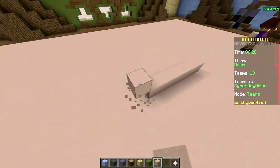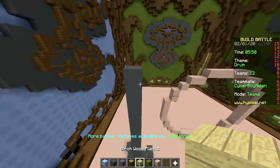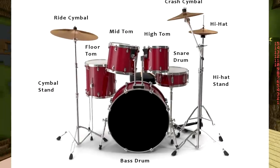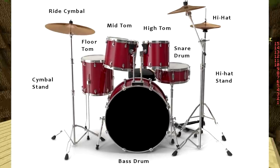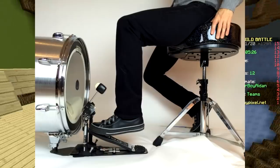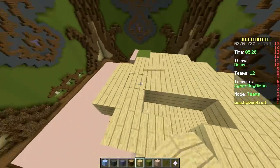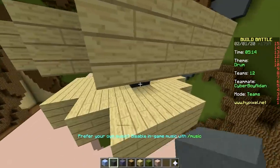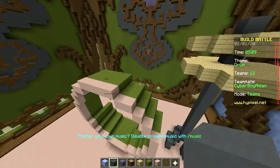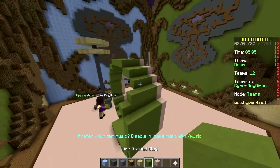The cymbals will be birch wood. A typical drum kit has a snare drum, a bass drum that you activate with your foot — that's why they call it a kick drum. The kick drum you kick with your shoe. You also have a few tom-toms. Tom-toms sound like this, the snare sounds like this, the kick drum sounds like this.